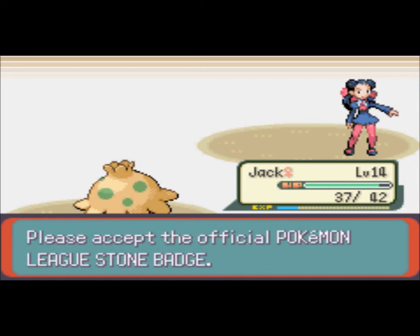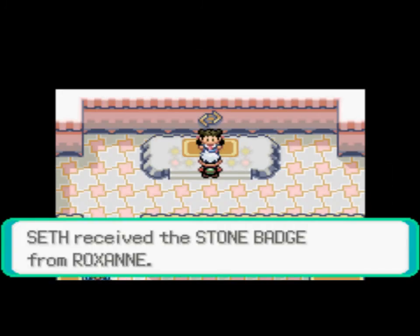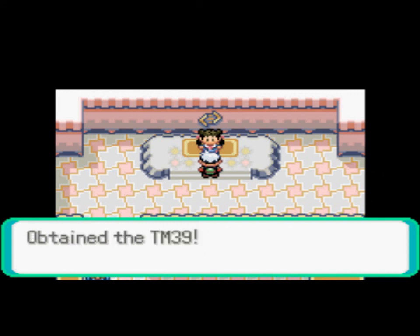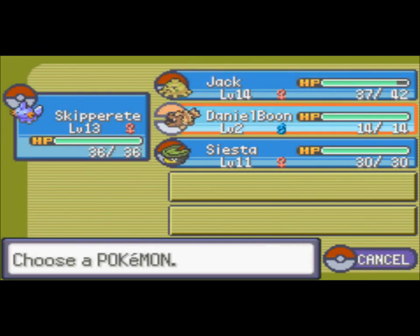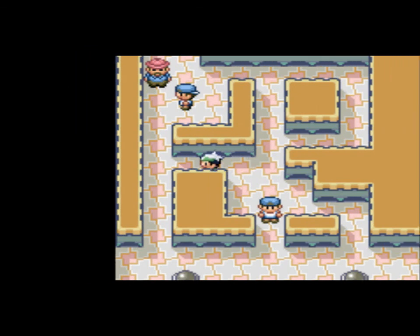I'm pretty much ditching Lotad for now. I've used Ludicolo before — they've just never really done much for me. I could teach Mudkip Rock Tomb, but eh, I won't. I'm gonna switch party members. Everyone but Daniel Boone is a girl right now — I find that kind of weird. Oh, and I also realize that Jack is totally a boy name, but I'm gonna keep it like that just because it's funny.